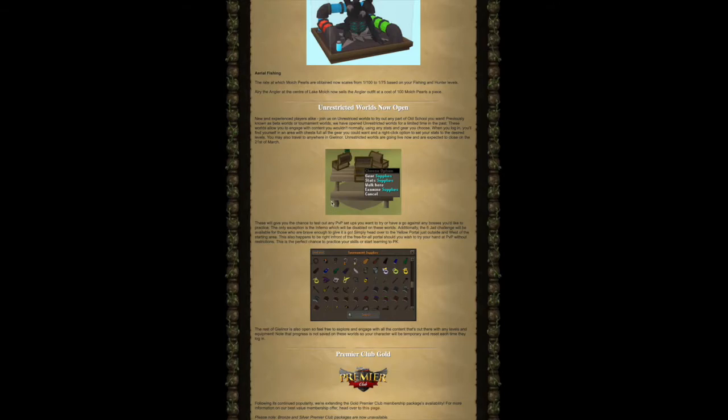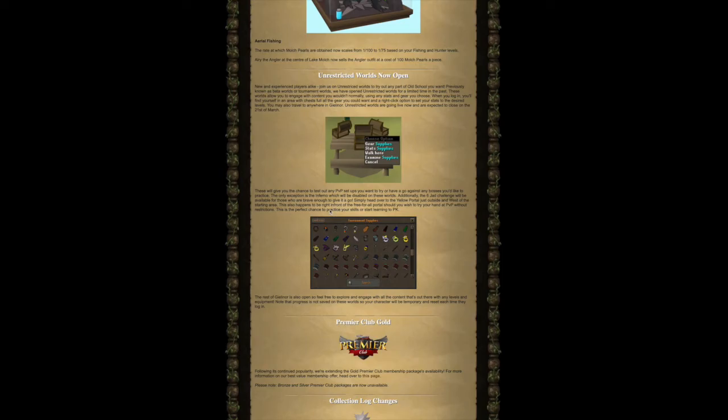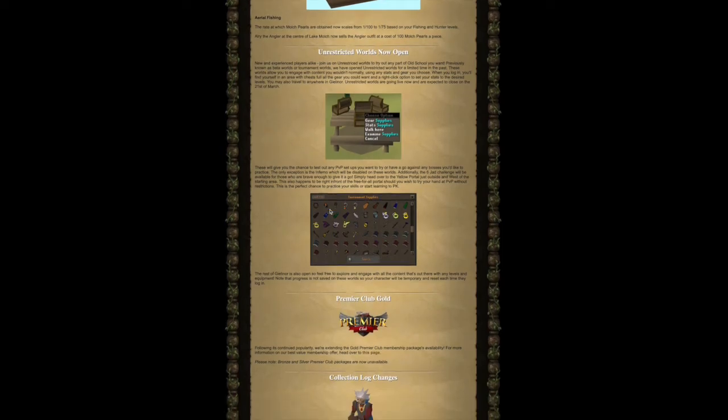Unrestricted worlds are now open. New and experienced players alike can join on unrestricted worlds to try out any part of Old School RuneScape. Previously known as beta worlds or tournament worlds, these worlds allow you to engage with content using any stats and gear you choose. When you log in you'll find chests full of all the gear you could want and a right-click option to set your stats to desired levels. You may also travel to anywhere in Gielinor. These worlds are live now and expected to close on the 21st of March. The only exception is the Inferno, which will be disabled on these worlds.